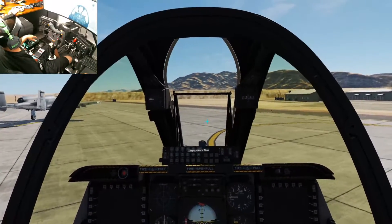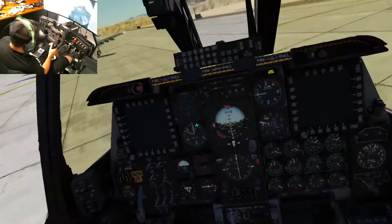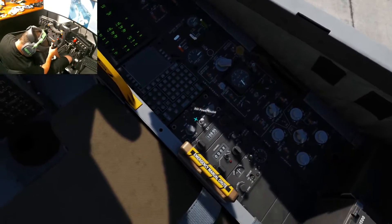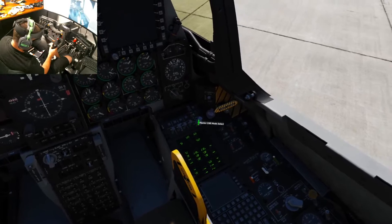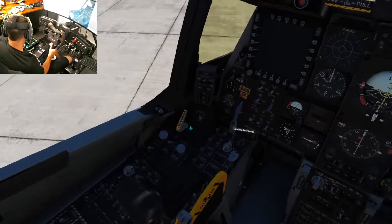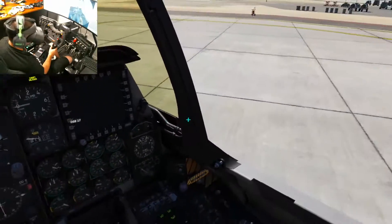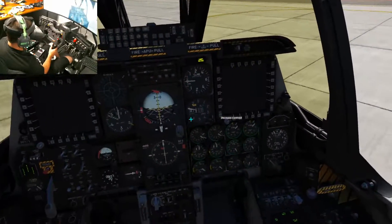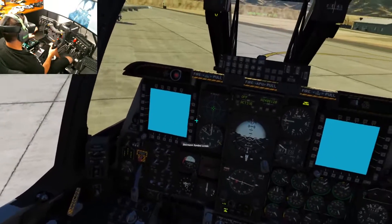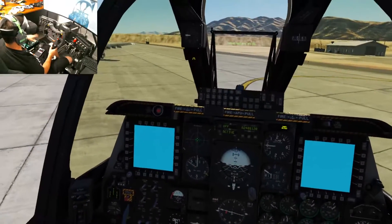I'm going to show you how easy it is to start this thing up with the left and right click programmed. This makes it so much easier to click things quickly — entering coordinates and things like that. I don't have to reach for the keyboard or mouse, just simply punch and go. It's really nice, especially if you're an A-10 flyer like I am — JTAC coordinates and all that stuff.